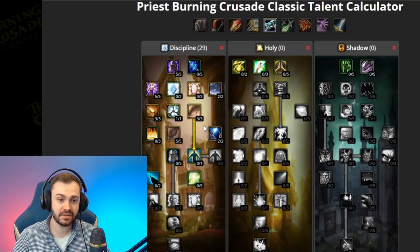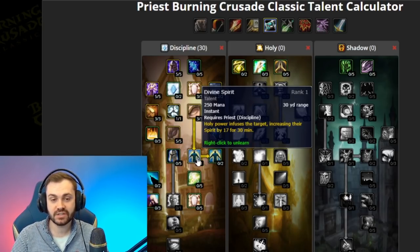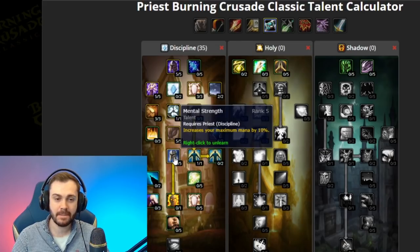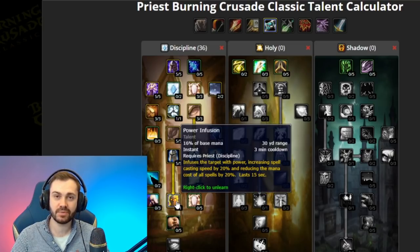Next you want two out of two in Mana Burn — this allows the spell to be used a lot more reliably, reducing the cast time by one second. Next we take Divine Spirit: while providing a nice bit of extra regen, this is also counted as another buff that you can potentially rebuff with rank one later in the game. Next we take five out of five Mental Strength — this gives us access to PI but also increases maximum mana, which is really valuable in Burning Crusade. We obviously take Power Infusion as well; it also reduces the mana cost of spells by 20%, so often you want to use it early in the game when you're purging.